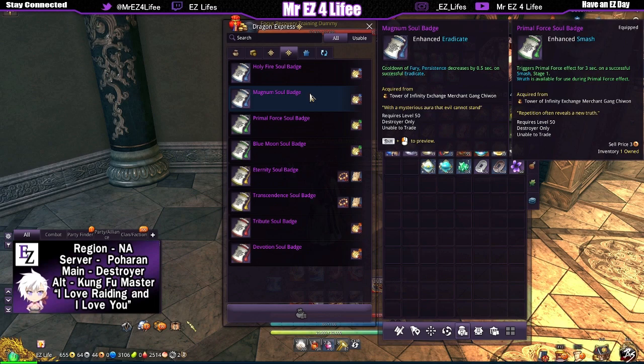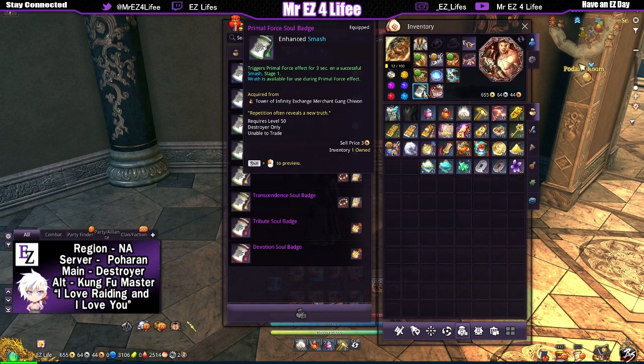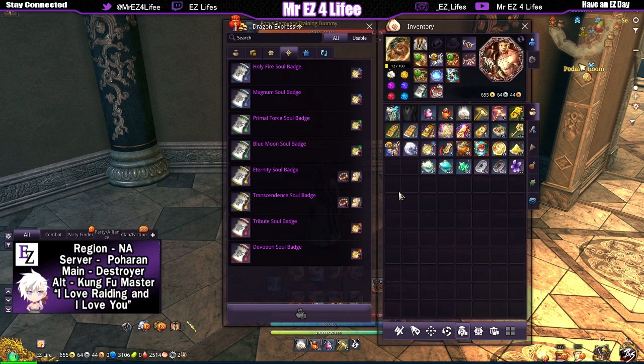I think there's actually another badge coming out next season — I think it's a purple badge, and from what I've seen on forums and Google Docs, it's going to enhance our smash, which would be another badge for earth destroyers. But that's in the future. For now: shadow destroyers take this one, earth destroyers time it right with primal force and it'll do you some goodness.